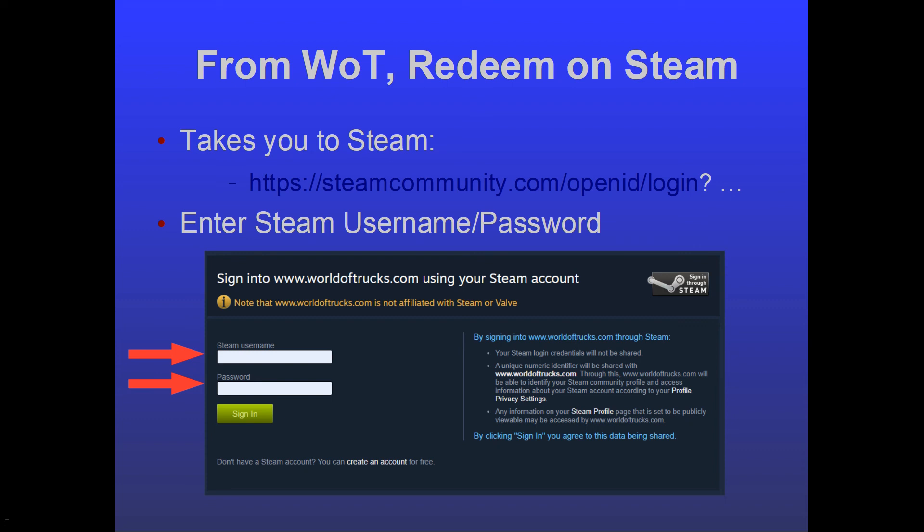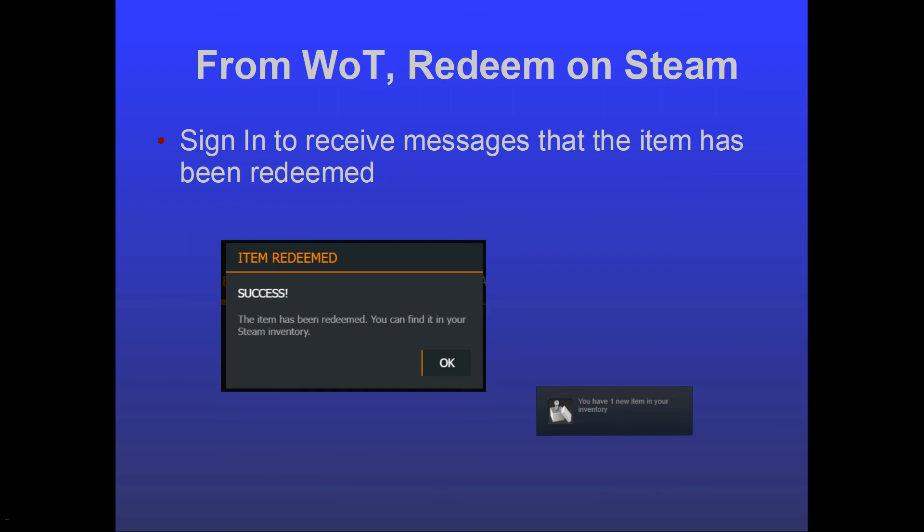Clicking 'Redeem on Steam' takes you to the steamcommunity.com website. Log in to your Steam account, hit 'Sign In,' and you'll receive a message saying the item has been redeemed successfully. You can find it in your Steam inventory. You might also see a pop-up saying you have one new item in your inventory — that probably pops up whenever you have the Steam client running. Now you have the reward.